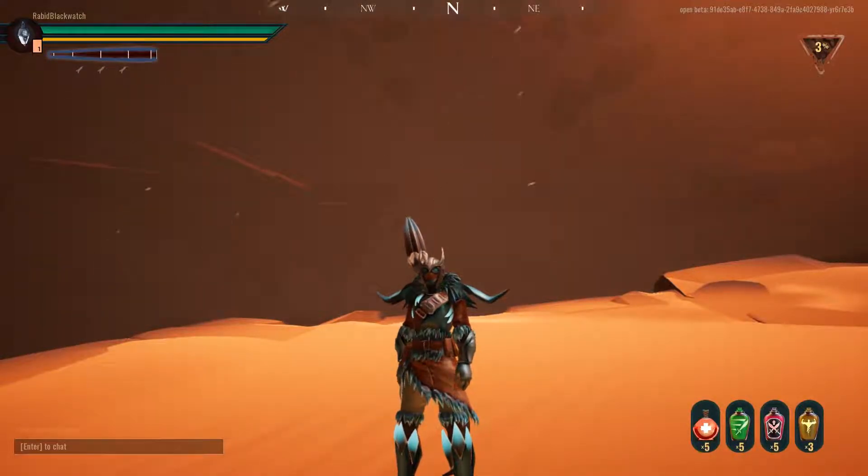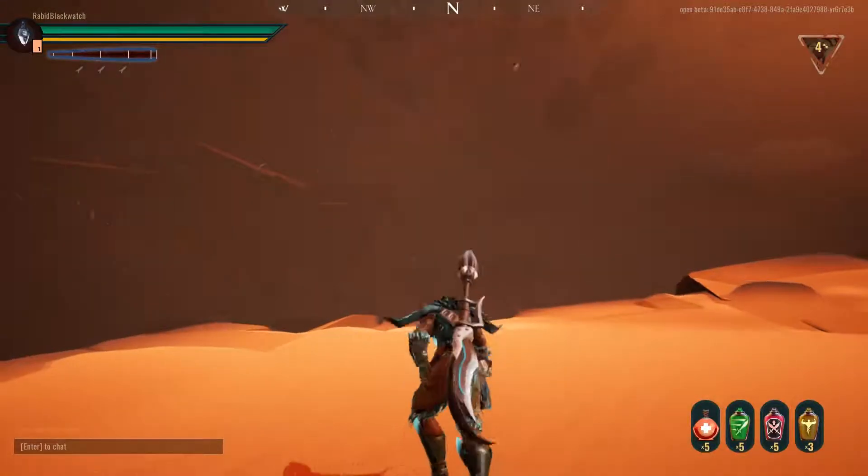Hey there and welcome back to Dauntless. Today I am battling my old nemesis, the Quill Beast, or Quillshot, whatever he's called. Doesn't matter. Today I'm focusing on aggression and potion use. I never use my potions — I always save them like I'm gonna need them for some big event one day. They're designed to be used, so use them. Anyway, let's get to it.